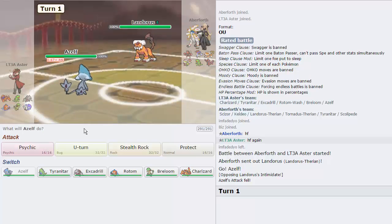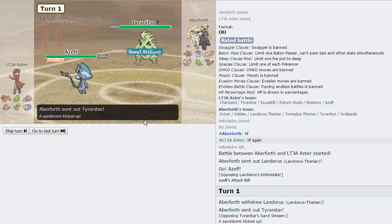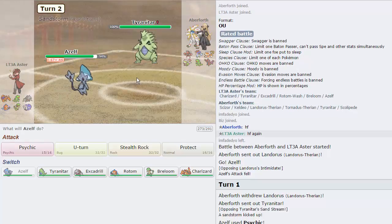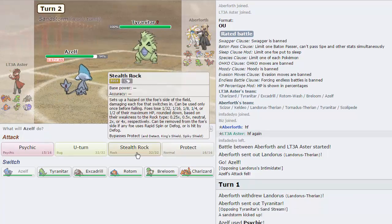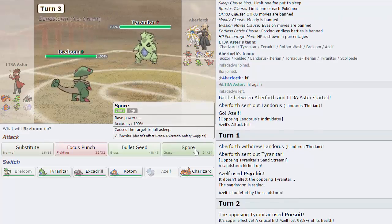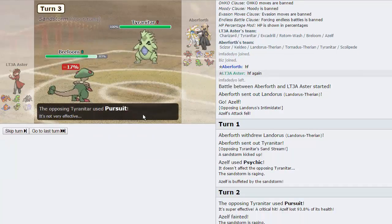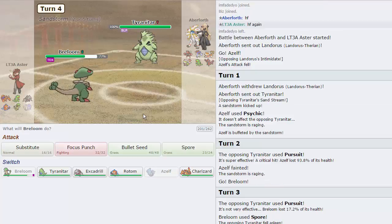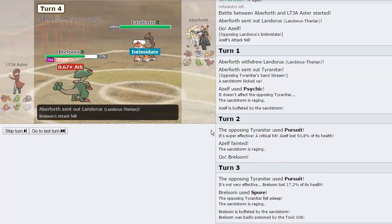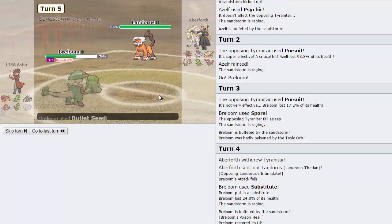I'm going to Psychic as he goes into T-Tar. That's a great play. Are we faster? No, we're not. So something's dying here, probably Azelf. Gonna go for Rocks. He goes for Pursuit, gets a crit, knocks me out. That's fine. I get to go into Breloom now and get off a Spore on something. He goes for Pursuit, lets his T-Tar go to sleep — which is a great play on Cameron's part. I'm going to Sub up as he goes into Lando, and we will be getting health back slowly but surely. Going to go for a Bullet Seed as he gets up Stealth Rocks — that's fine.